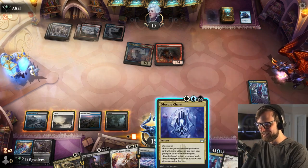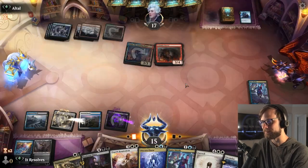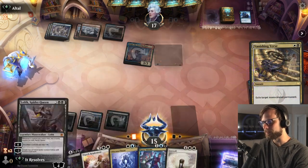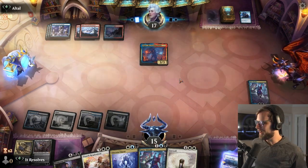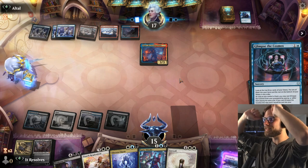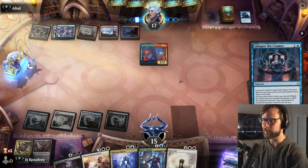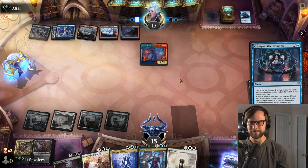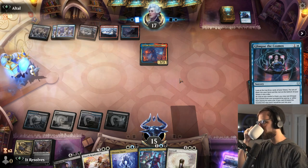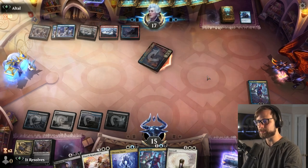This is terrible. We just aren't drawing lands — this is phenomenally bad. We just have to Vanishing Verse. At least we were able to foretell the Doomscar — that's semi-helpful. If they do play another Calamity Bearer or any creature, we could go ahead and Doomscar for a two-for-one. I can't believe we have not drawn a land yet. Obviously we're really good at this game. For this style of deck you definitely want extra lands, but I think we're at the right count — we're just not drawing them.